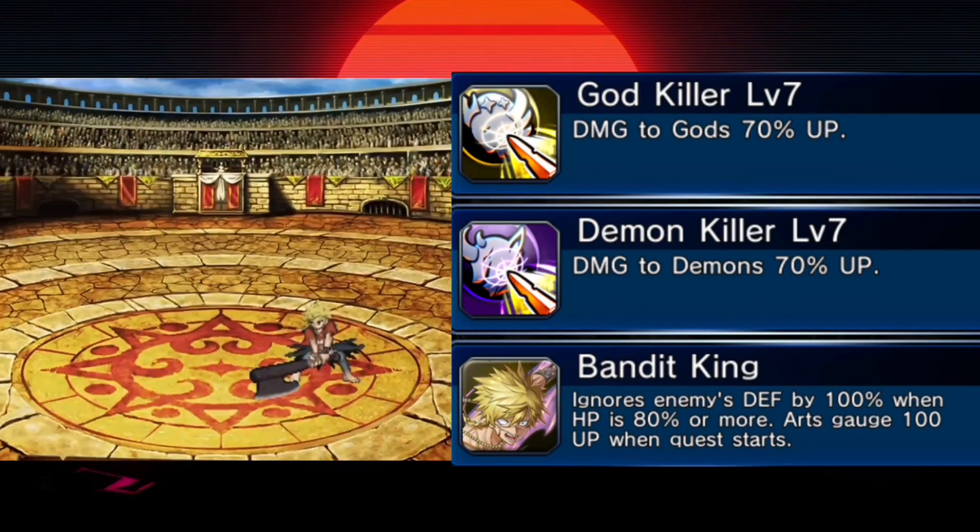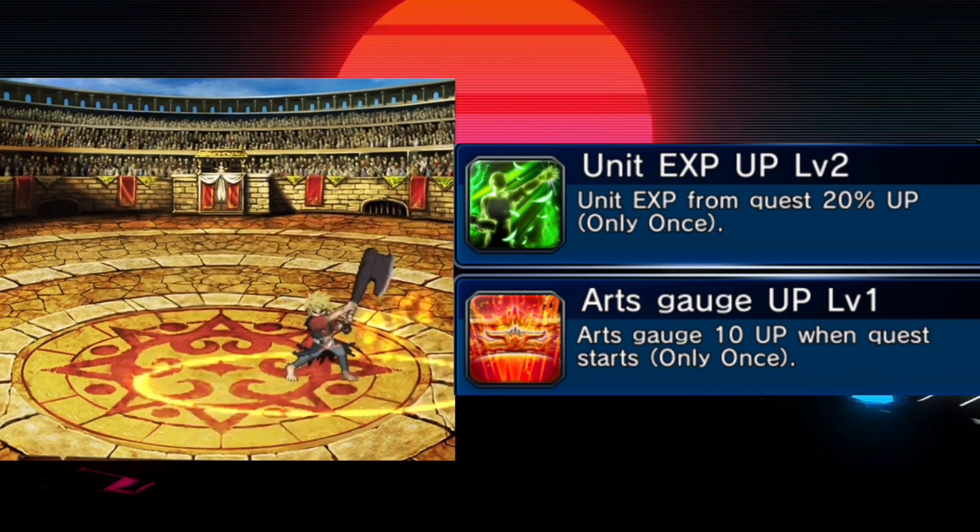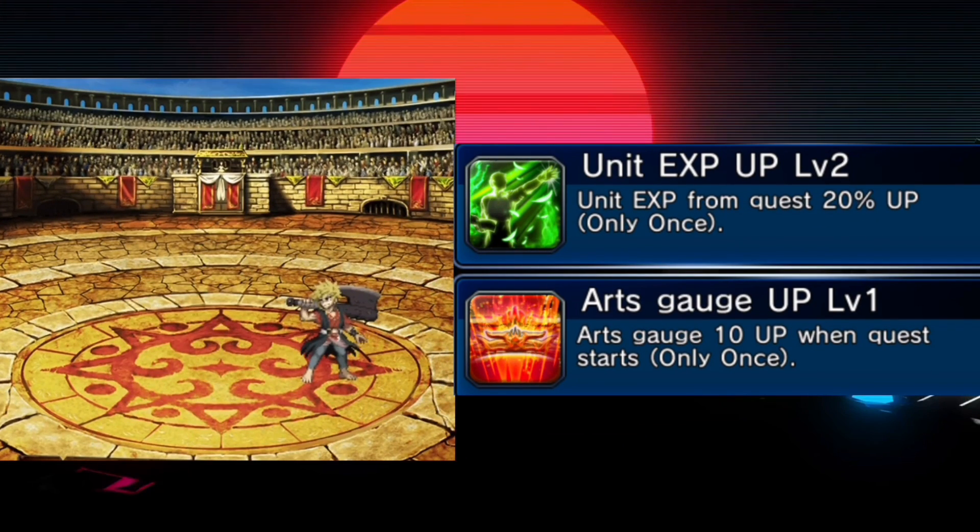His passives are God and Demonkiller level 7, and his own special passive, Bandit King, is able to ignore enemies' defense by 100% when his HP is 80% or more and increases his own arch gauge by 100 when the quest starts. And his special arch is able to give him 10 arch and the Unit XP Up level 2.